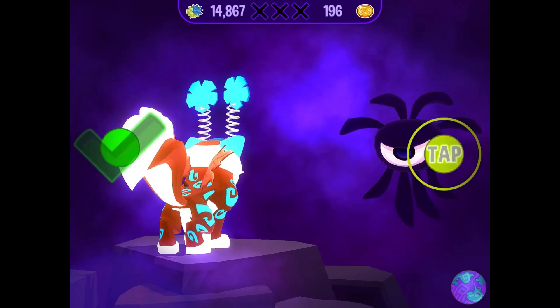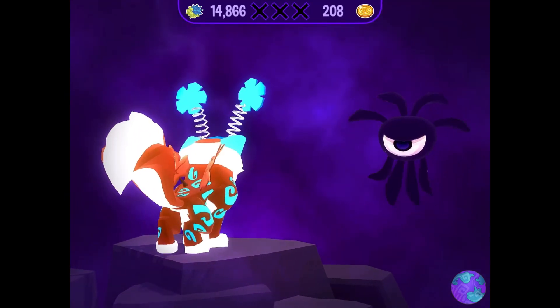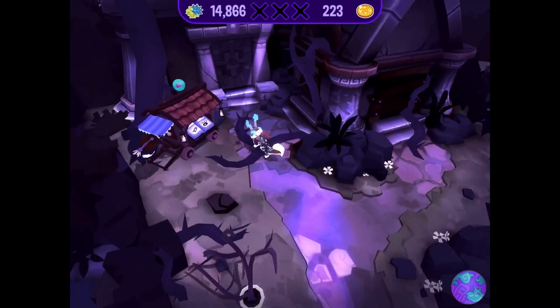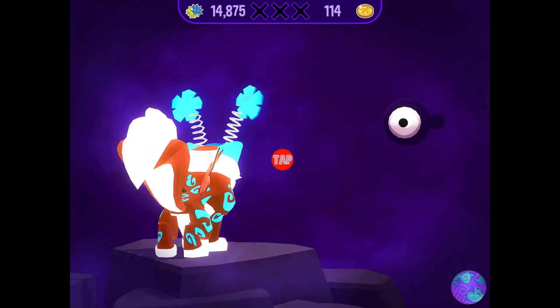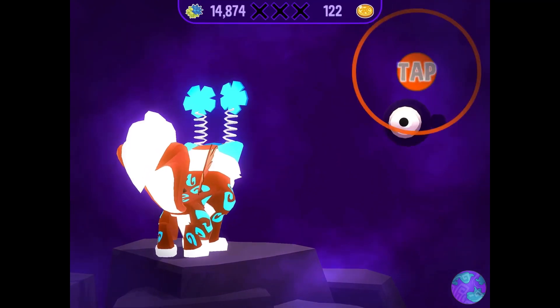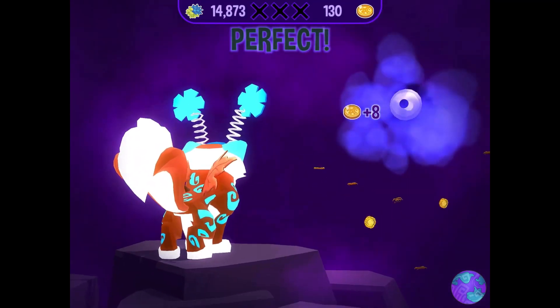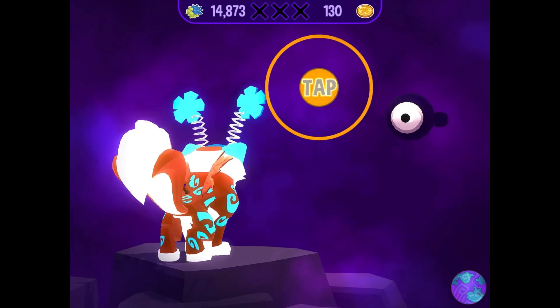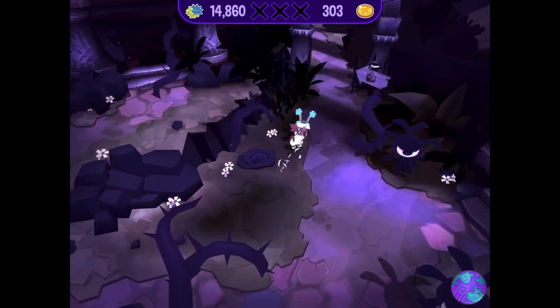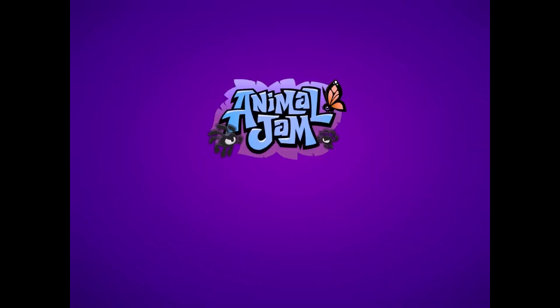You might accidentally miss a tap when trying to hit the green zone — don't be ashamed, it happens all the time. After every hit you'll get coins, and when you defeat a phantom you'll get more coins. After you defeat a certain amount of phantoms, you can unlock different parts of the world and go into them. It's basically a parallel universe of the real Animal Jam.